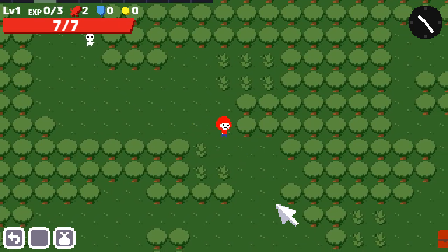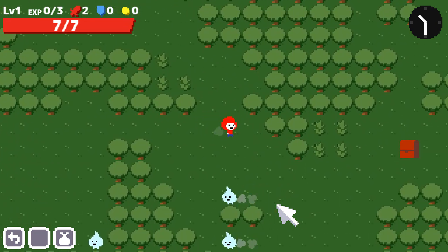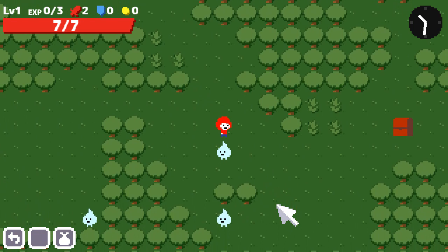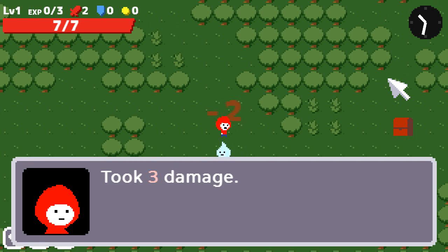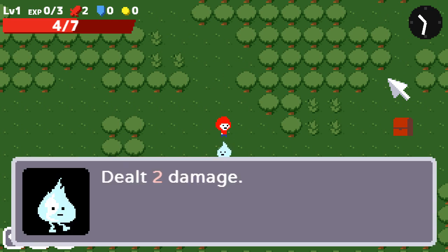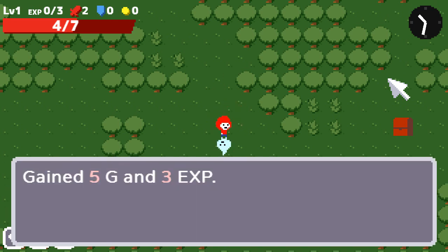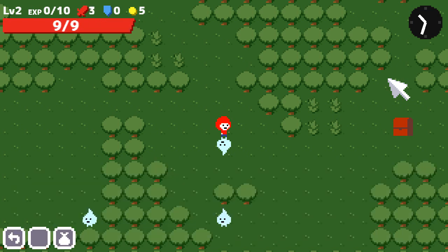If I try to go this way, I end up attacking this little plant. There's a chest over there, and there are some guys. If I just arrow key into them — this game is pretty much arrow keys and then occasionally mouse to click. Dealt two damage and took three damage, so he's hitting me back. We beat him: gained five gold and three experience. That was enough to level up to level two — attack plus one, max HP plus two — and it refills my health bar.